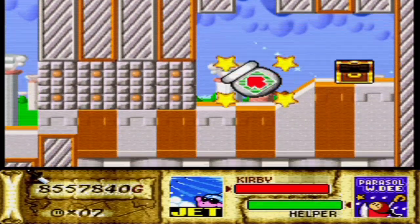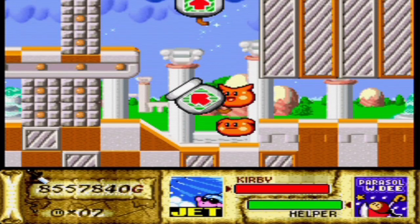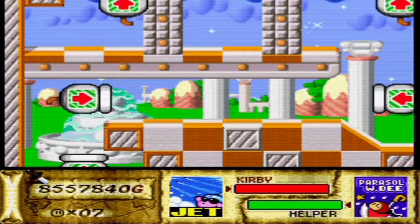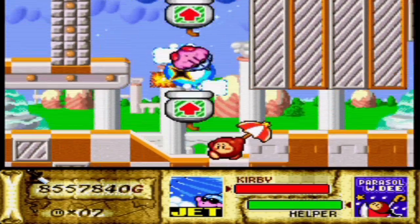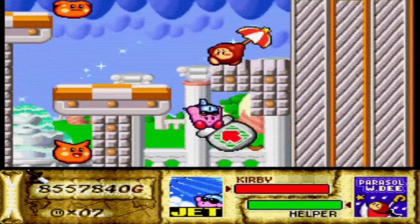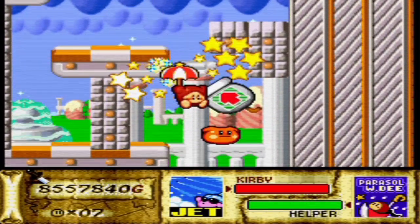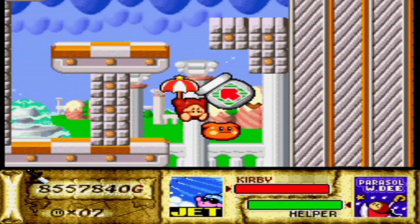Sure, we're not far from where the save point is, so we could have just gone back that way. Let's try going left — actually, I kind of want to go up there first. You can only break through these blocks using the cannons, just so you know, so you can't cheat this.